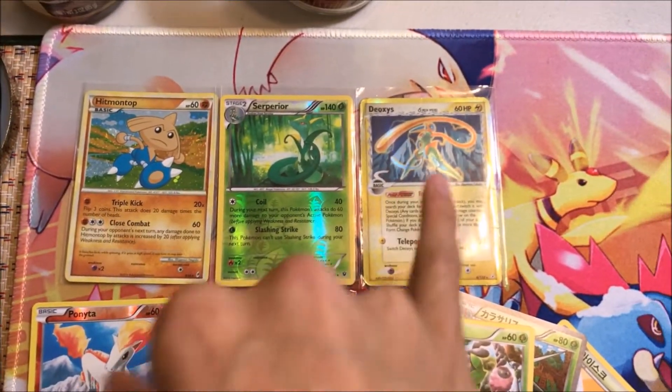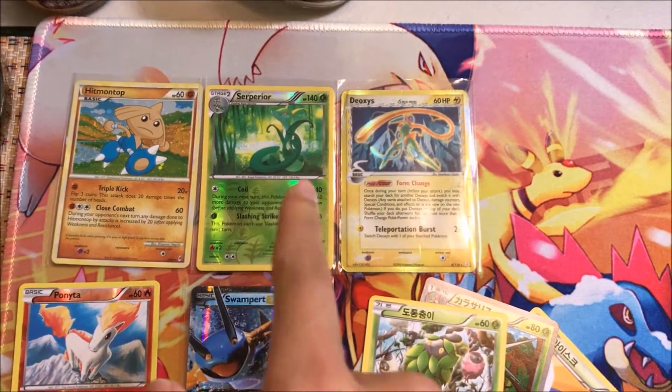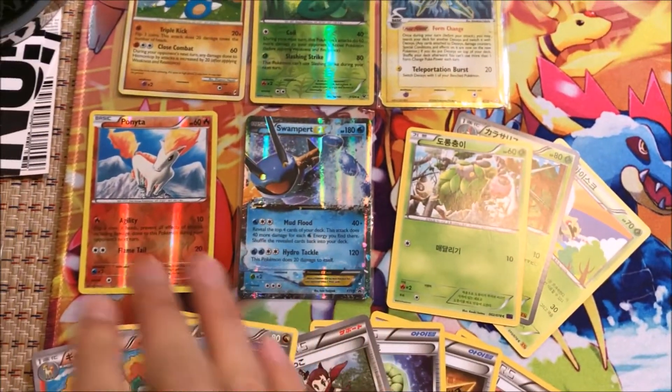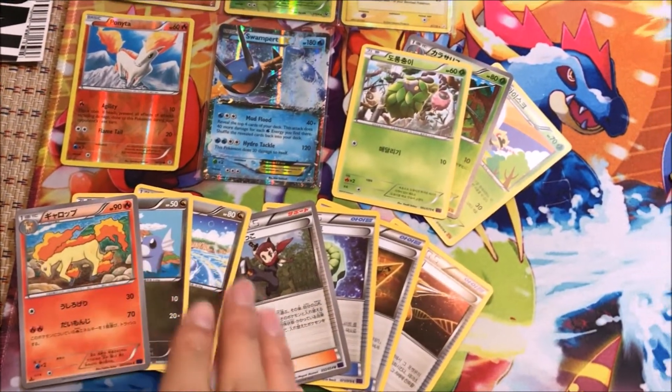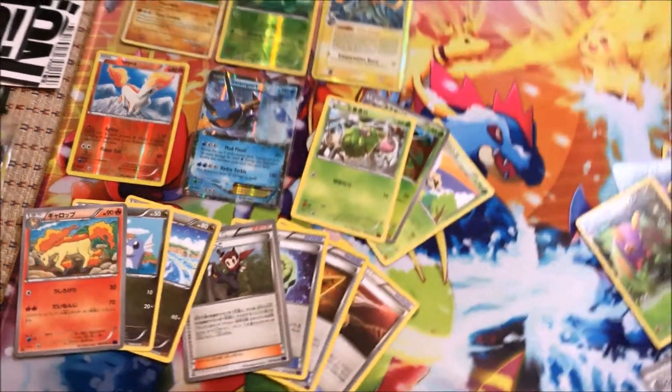Lot number one includes a hollow foil Hitmonchop, a hollow foil Deoxys Delta Species, a reverse hollow Superior Swampert EX, a reverse foil Ponyta, and ten OCG cards as you can see right here.